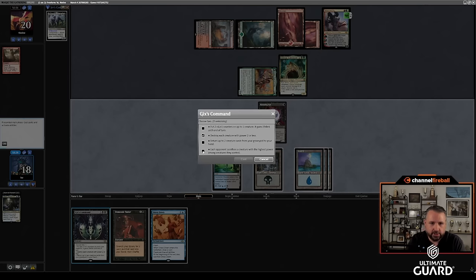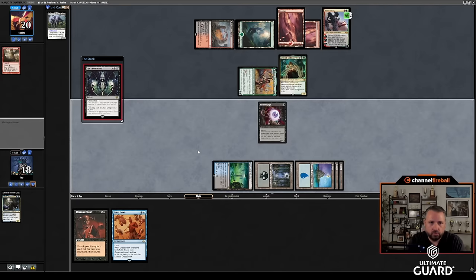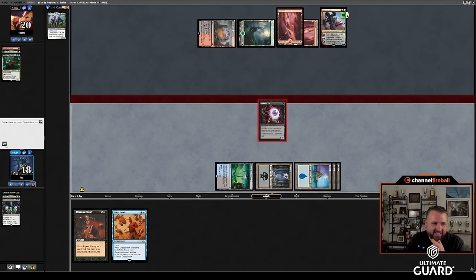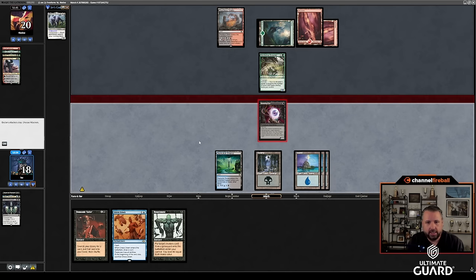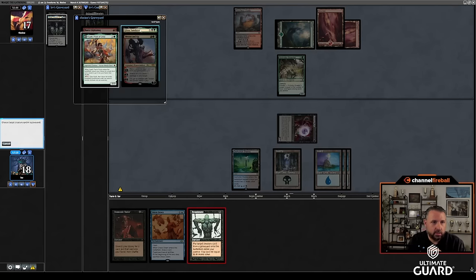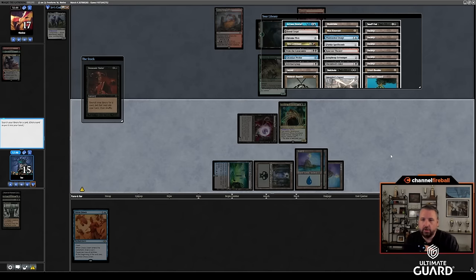Land — destroy each creature of power two or less, each one sacrifices a creature of the highest power. Kill your two things, kill your other thing. You've got Rex Sage plus a spell, but presumably not an excellent one. You can draw a land now — actually it's fine to draw a land now. Nishoba Brawler at 2/3 — sure. Reanimate — that's pretty nice. Let's attack — I could reanimate Whatli, I could reanimate Glissa. Yeah, let's reanimate Glissa Sunslayer.